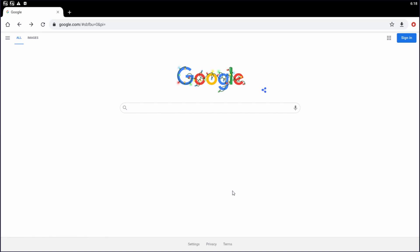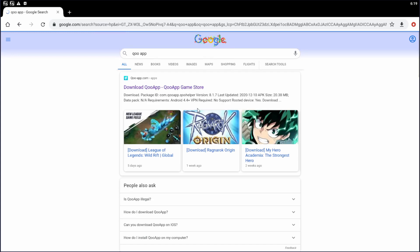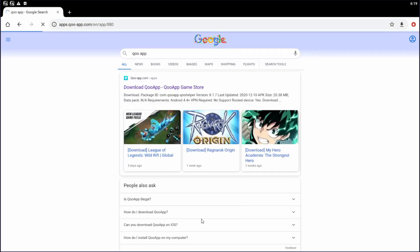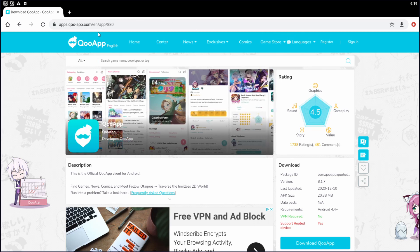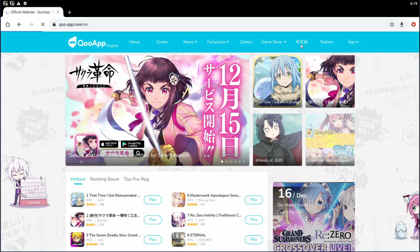For Android, just make sure your unknown sources is turned on so you'll be able to download from the internet or a third party. The first thing you want to search is QApp — it's the first link you want to open with Chrome. Where the languages button is, there'll be a button with Japanese symbols, and if it doesn't appear just click the QApp title on the left and it should appear right next to the game store.